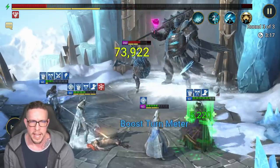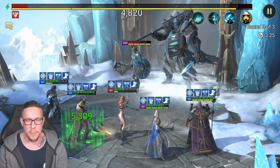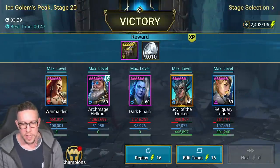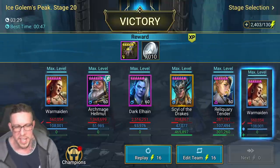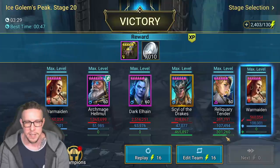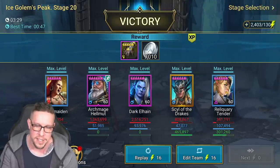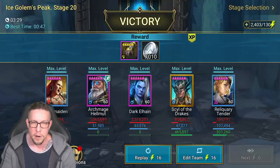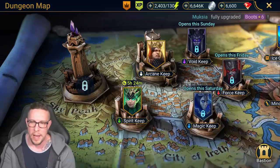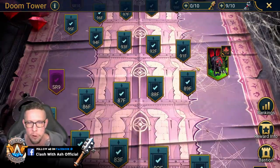Sill the Drakes picks up the revive. Look at how good she is doing in terms of support — just an unbelievable job keeping everybody alive and picking them back up when they die. The Ice Golem is low on HP and so is the team, but we get another Relentless proc, heals go off on everybody, and everyone's HP is filled back up. Three and a half minutes — War Maiden didn't do much, Archmage Hellmut did a million damage, Dark Elhain 2.5 million, Sill the Drakes 800K, Reliquary Tender put out 300K in Continuous Heals.